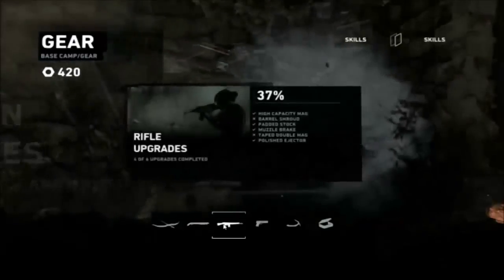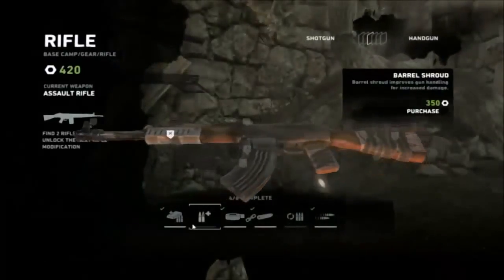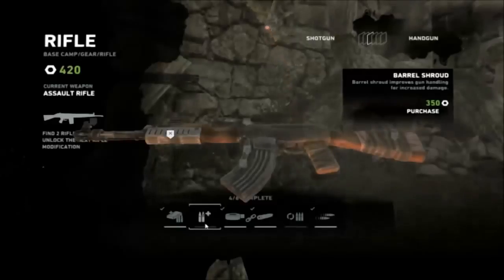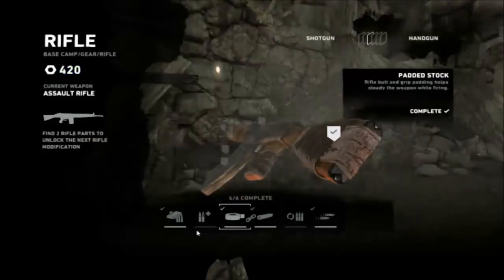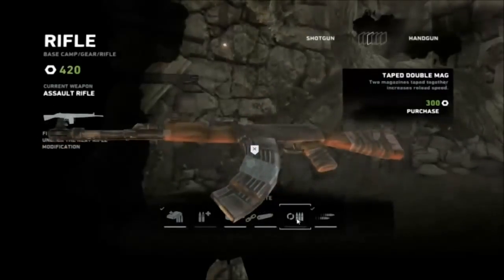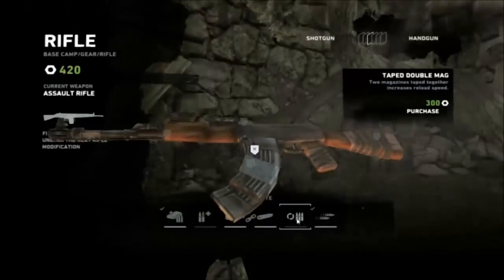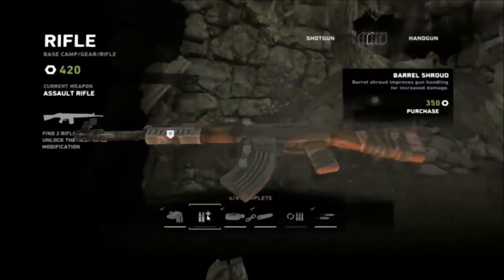Padded grip. I'll go for a rifle upgrade. Barrel shroud — barrel shroud improves gun handling for increased damage. Taped double mag — two magazines taped together, increases reload speed. I'll take that one.